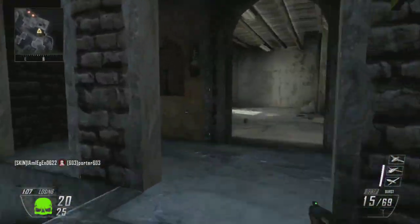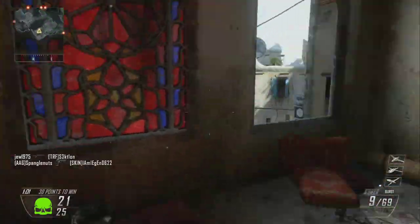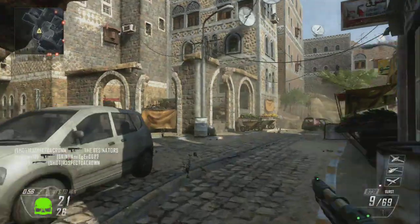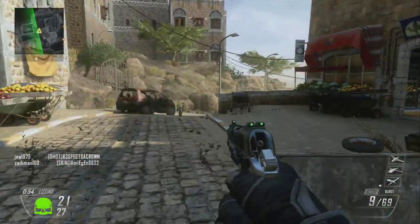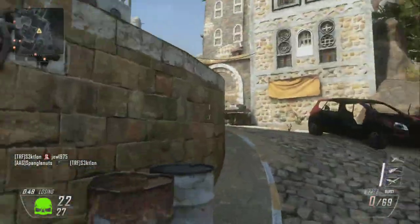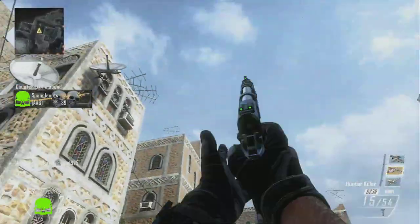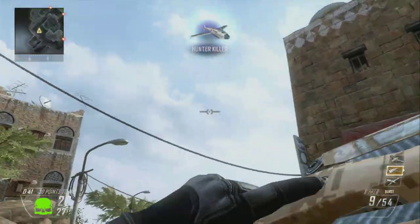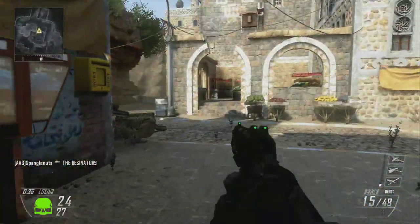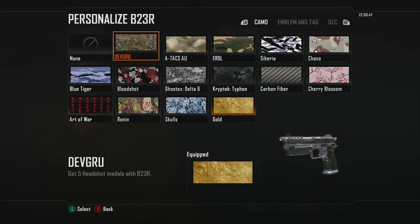As far as attachments, I wouldn't waste my time with the reflex sight or the laser sight. The reflex on this gun is just garbage and takes way too much time. The laser sight you could use if you really suck at hip firing. The only attachment I found useful was fast mags or extended clips — you can't use them together so pick one. If you use fast mags you might want to use Scavenger; if you use extended clips you'll get extra rounds but will eventually run out without Scavenger.